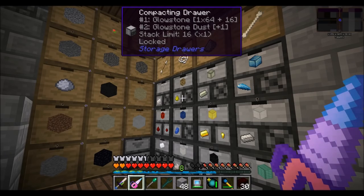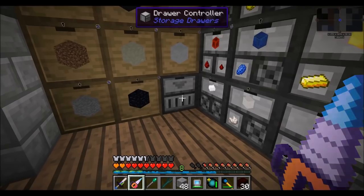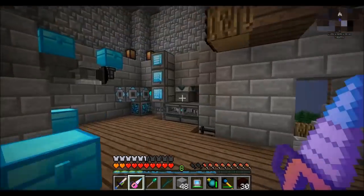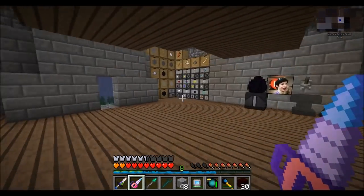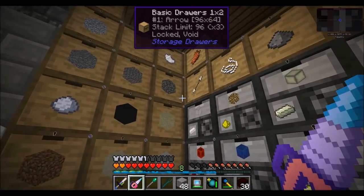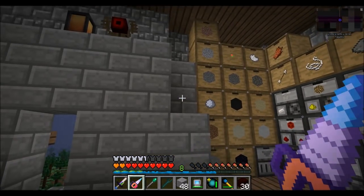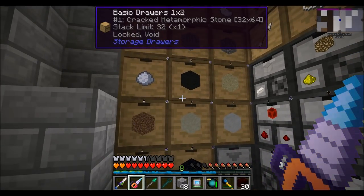I haven't exactly decided how I want to handle the drawer system yet. We could do something with refined storage, we could just dump it into AE, or we could have AE talk to a storage drawer system. What do you want to do about storage drawers, Soren? For metals that can be turned into blocks, but nothing else really. What about cobble and gravel and sand and all that? I'll be making your cobble works for that.